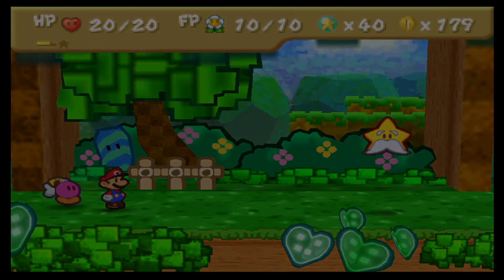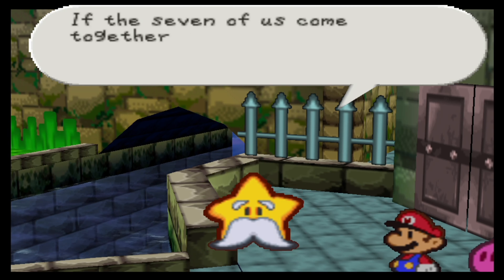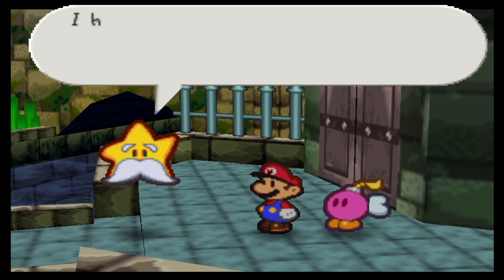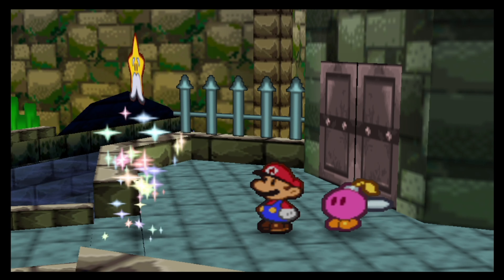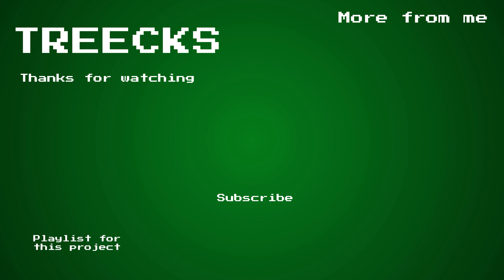Mario, listen carefully — you must save the other star spirits quickly. If the seven of us come together, we'll be able to bestow upon you a star power called the Star Beam. The Star Beam is the only thing that can counteract the Star Rod that Bowser wields. I have to go back now, back to Starhaven. I must leave immediately, but I will always be watching you. Save us all, Mario. And with that, it is time for us to head out again, moving back to Toad Town now that we're officially finished with chapter one.